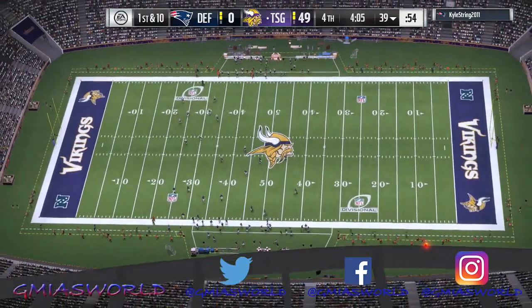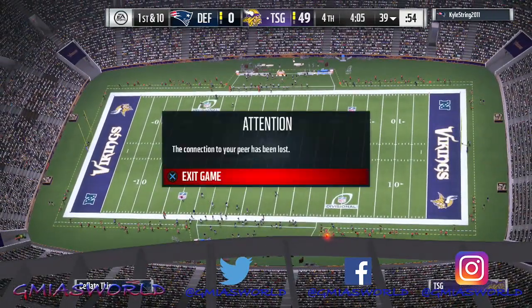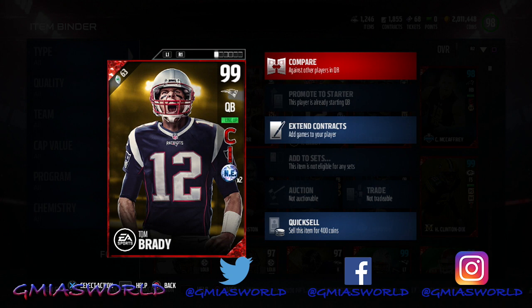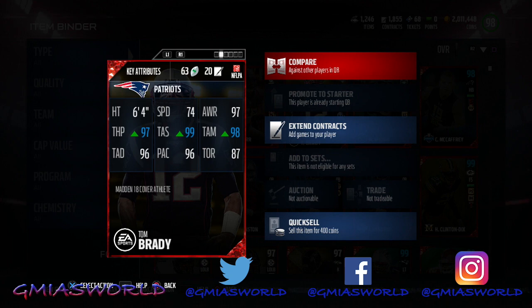This dude had to rage quit - he said he had to go slap box with his goldfish. So what we're going to do right now as he goes ahead and disconnects the game - we're going to talk about the actual card. After you do the objectives and get the 95 overall Tom Brady from the five solos, go to my video to see exactly how to get this 99 overall. He is by far the best quarterback in Madden 17. There is not an option above him. His stats are pretty glitchy - this card is unbelievable. He does not overthrow any passes. Believe me. See you guys and girls next time.